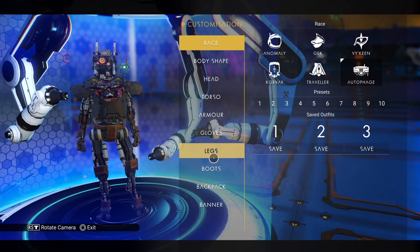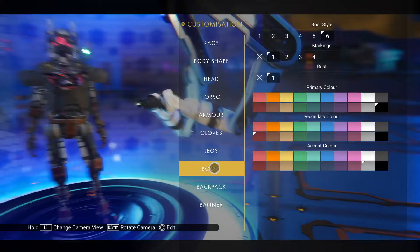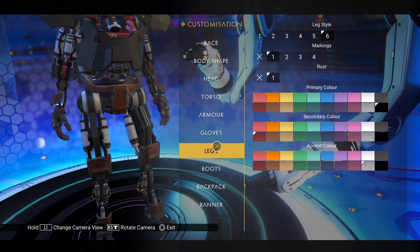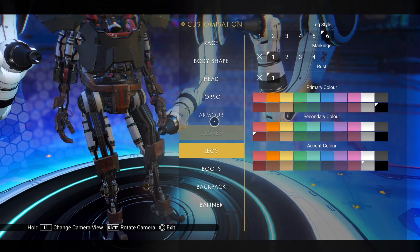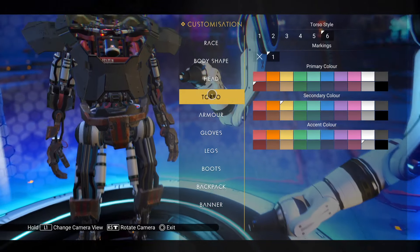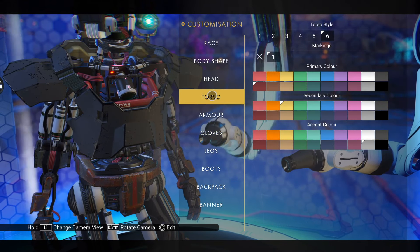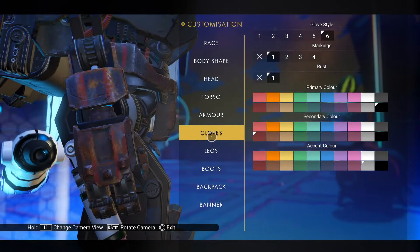Another honourable mention is the construct head, chest, feet and legs from the Singularity expedition. This one would be way up my list, but as you can get all the parts in the autophage mission, these are not exactly a priority or time-limited. However, if you do the expedition it means you can get them early in a new save, as the autophage mission is limited to endgame.